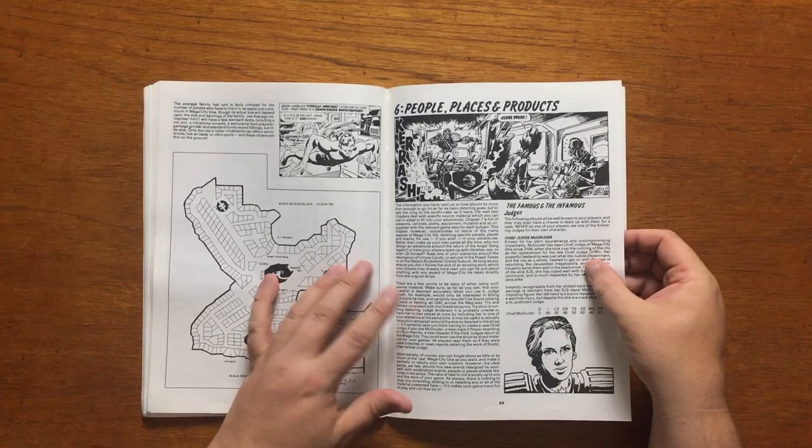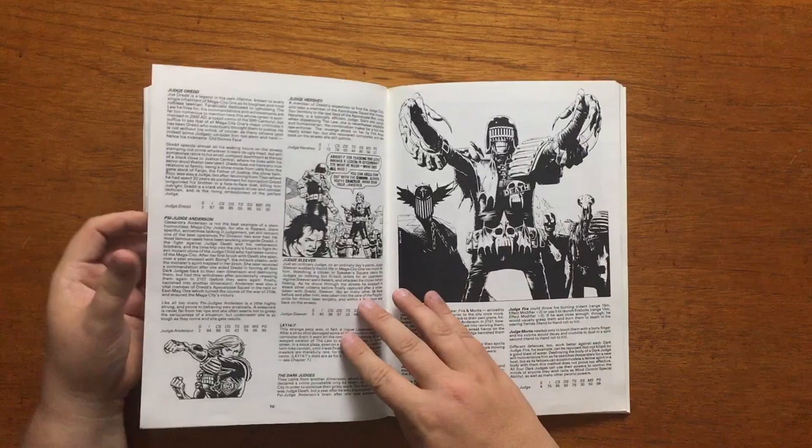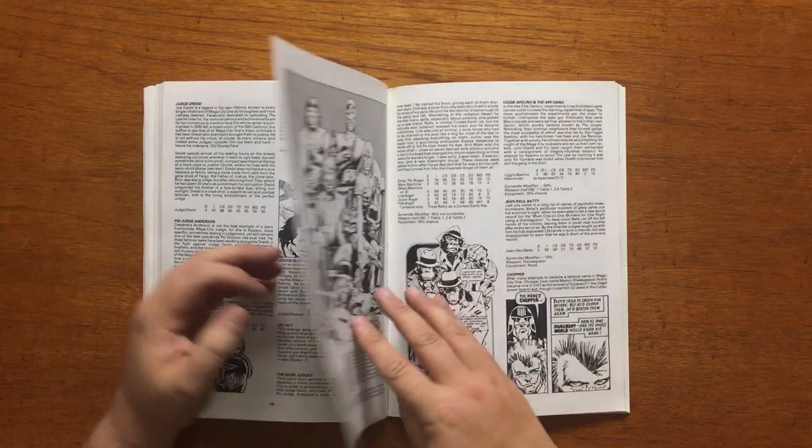Chapter 6, People and Places, is probably the first chapter I would look at if I bought the game, as it details the famous good and bad guys, depending on your point of view. We get the likes of Judge Anderson, Chief Judge Magruder, Judge Hershey, and of course Dredd himself.